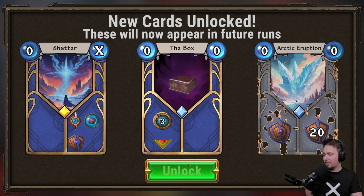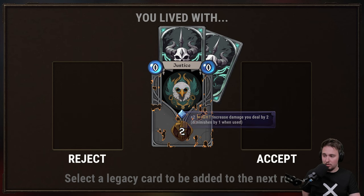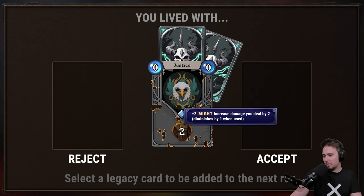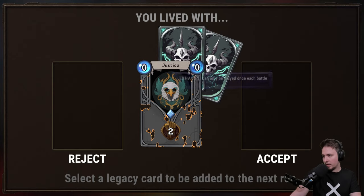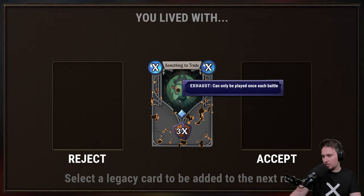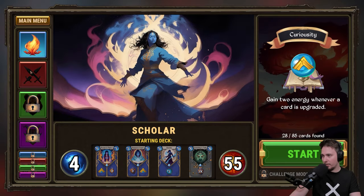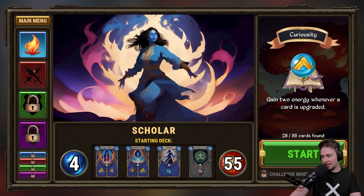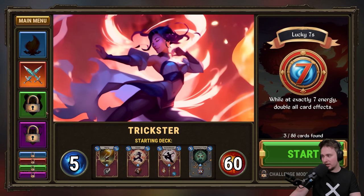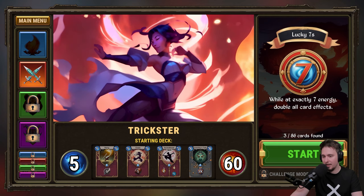We got more cards to play with — new cards unlocked. Select a legacy card for the next round. Might increase damage you deal by two, or damage reduced by one when used. Reject — I want to see the others. Character unlock progress! We unlocked the Trickster — that's the second class. We have the Scholar and now the Trickster. There are four classes total, 85 cards to find with the Scholar and another 86 that are shared.